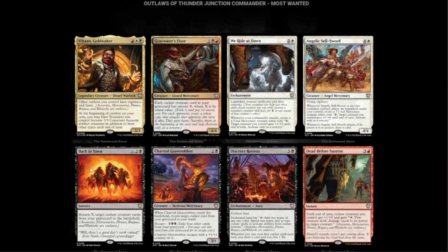Dead Before Sunrise — red and three, instant. Until end of turn, Outlaw creatures you control get +1/+0 and gain tap: this creature deals damage equal to its power to target creature. That's going to be good — especially at instant speed, especially with the pumping. This is going to be huge for token decks because you can just machine gun down your entire opponent's battlefield in an instant.